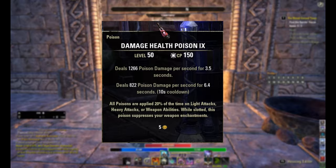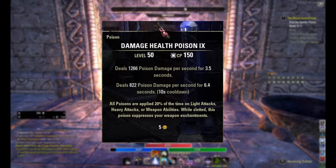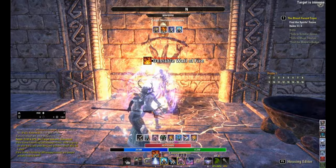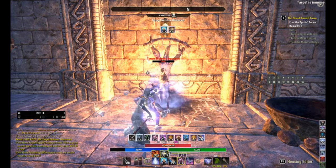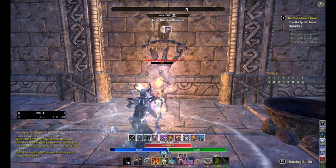Now that the prep work is out of the way, you can actually start to attack the dummy. I highly recommend using any channeled abilities or buffs before you actually start the fight so they don't take up time during the actual parse and you can do more damage. Just attack that dummy until it's dead — it'll take you a couple of minutes — and then you can back off. Once your parse is complete, you can look in your chat box and see your DPS amount and the time it took you to defeat the dummy.